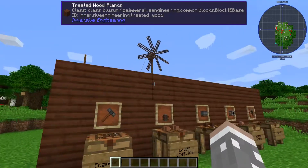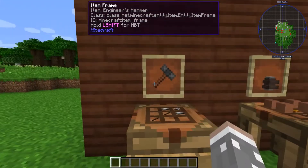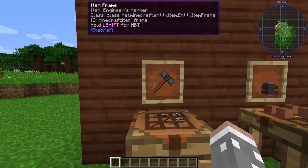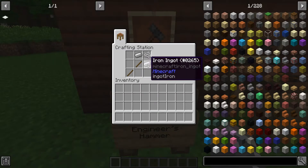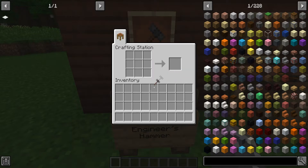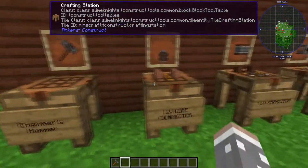I want to keep it short, not a full tutorial. First thing you're going to want to make is an Engineer's Hammer. This is how you make one — it's just two sticks, two iron ingots, and a piece of string. This is a very important tool, so don't lose it.